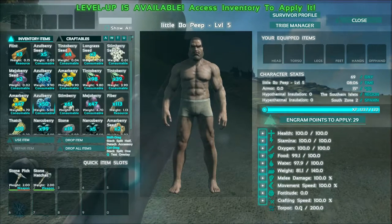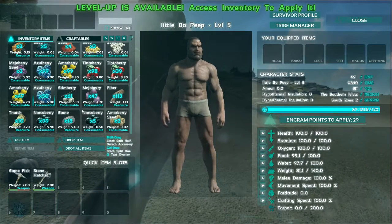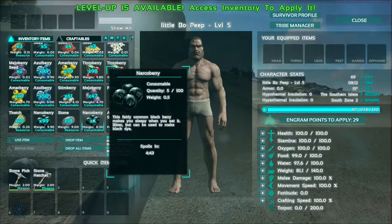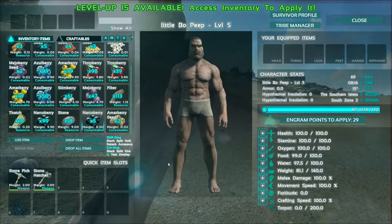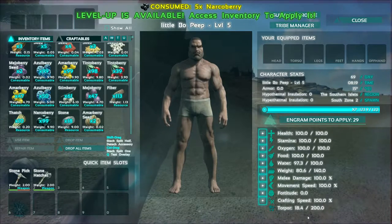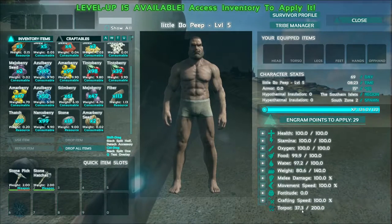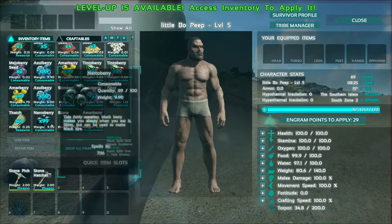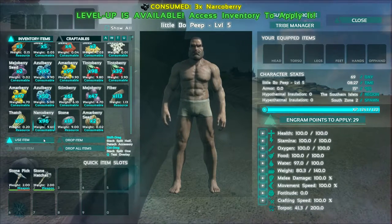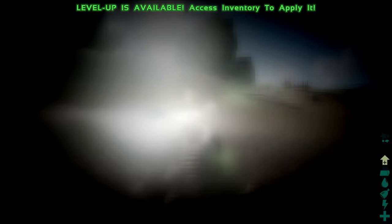Let me show you one way you can gain torpidity. When I first started playing I was eating all the berries without realizing and then wondered why I was lying unconscious on the ground. As you eat narco berries, I want you to observe what happens. Let's eat one, two, three, four, five — notice my torpidity going up. When it reaches a certain point I'm going to be out cold on the ground, not good if you're surrounded by aggressive carnivores.